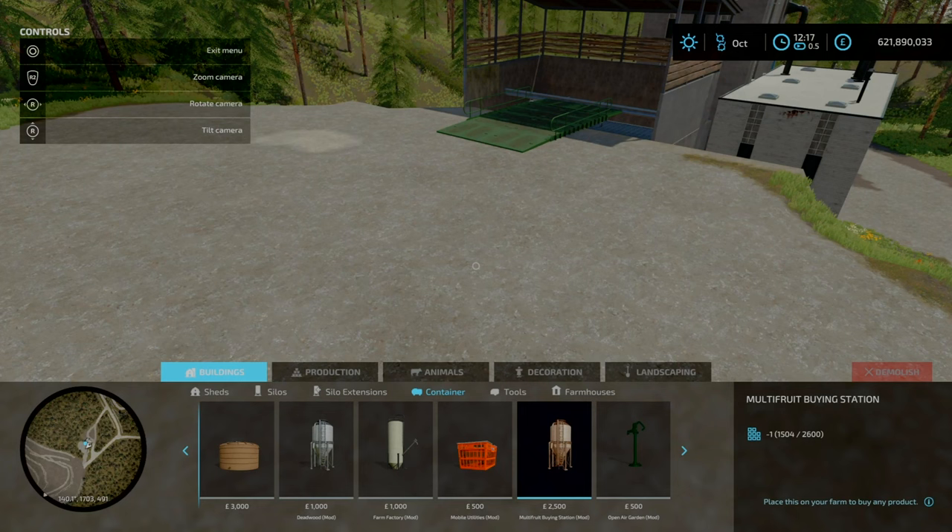Next we're heading on to the spinnery. At the spinnery you get your fabric from either wool or cotton — it only costs 60,000 to buy. Your input is over here for your cotton and wool, and that's where your pallets can be spawned. It requires wool or cotton, with a capacity of 100,000 liters for everything. There's no customized clothing shop but there are mods available.